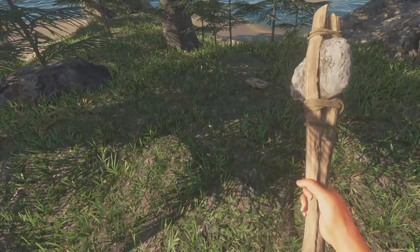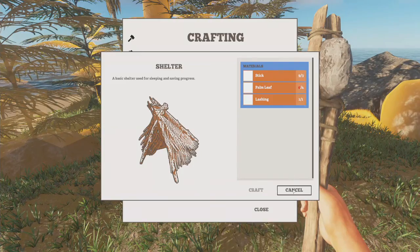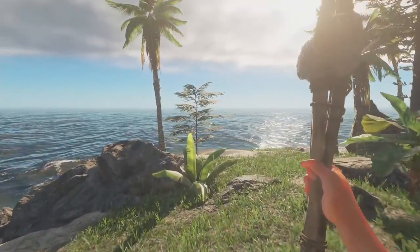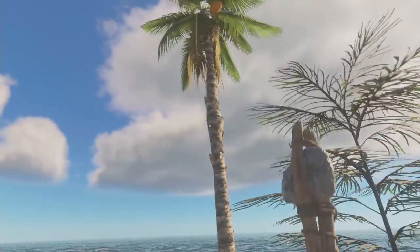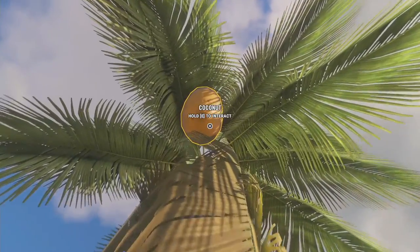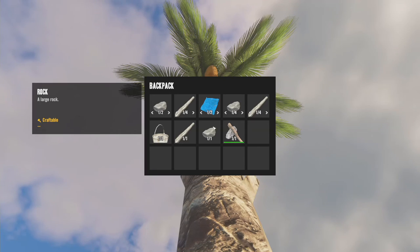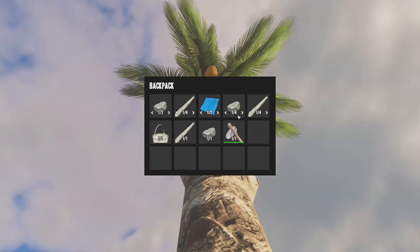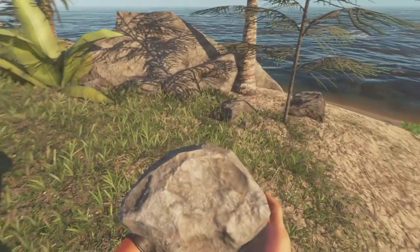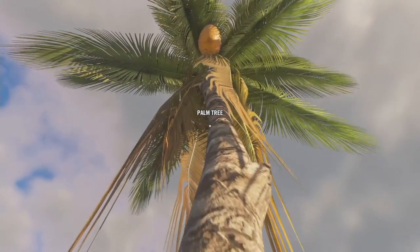There we go. Now, what do I need for the shelter? We need enough sticks, we need four palm leaves. So let's get the coconuts off this guy. Whoa — I just fell out of the tree, that's not good. Where'd my stone knife go? Oh, it was used to make the axe — that's where it went. I think I climbed too high up the tree and fell out.